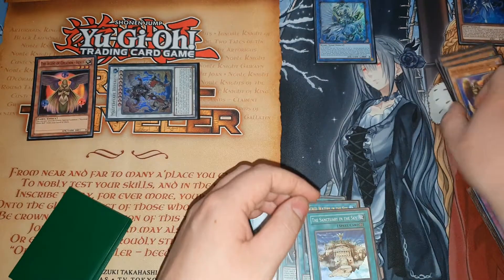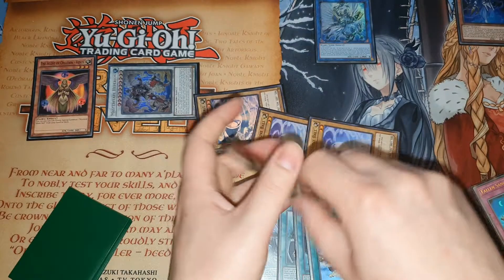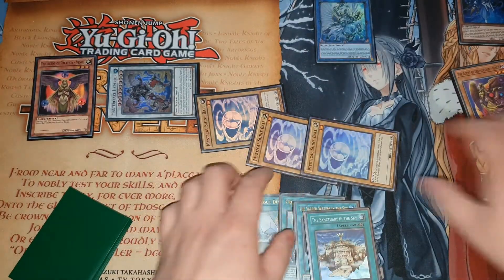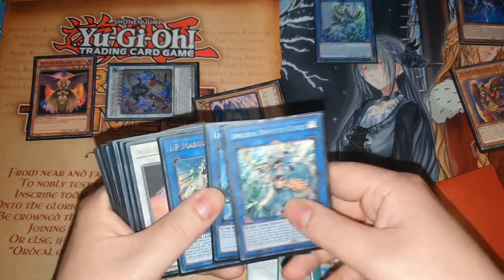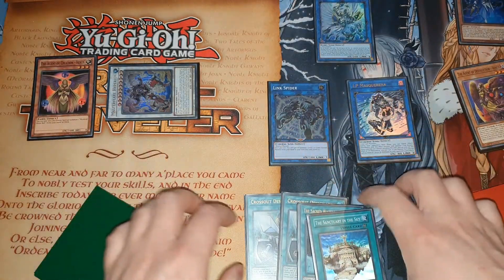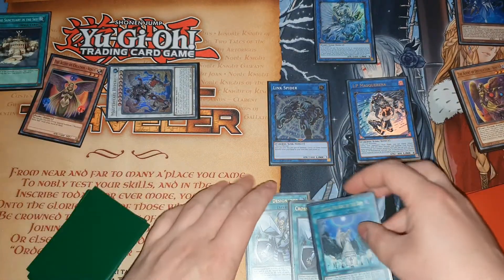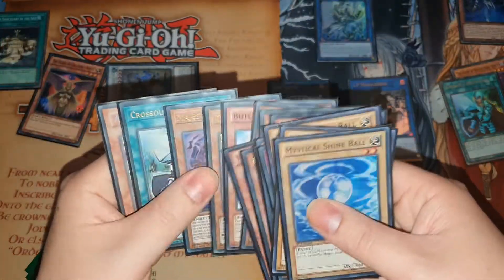Synchro these just like before into Master Flare Hyperion. Master Flare copies the other Venus's effect - you're going to reborn all three Shine Balls. Link these two and the Shine Balls go back into the deck for the Masquerena link, this back into the deck for the Link Spider. Activate the Parshath - discard to search for the Christia while you remember.